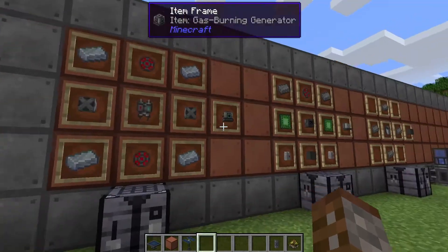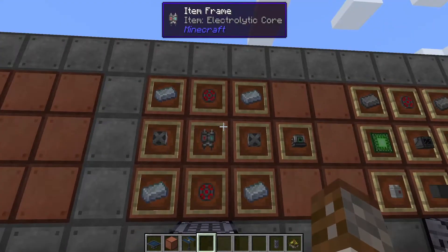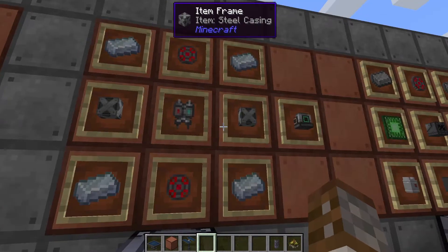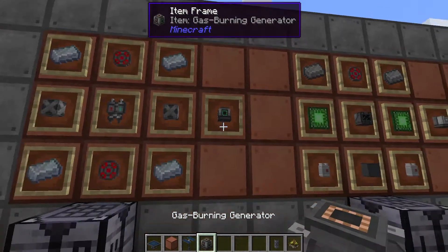Something a little more late game: the gas burning generator. This requires one electrolytic core, two infused alloys, two steel casings, and four osmium ingots, giving you the gas burning generator.